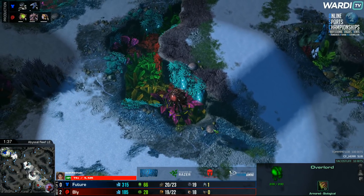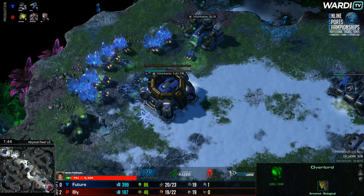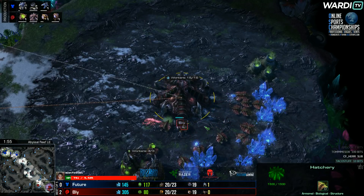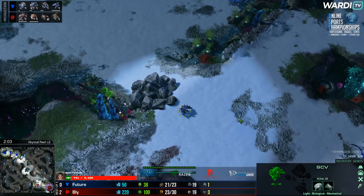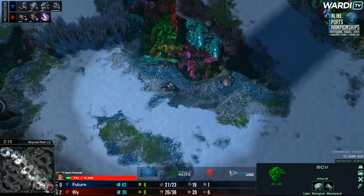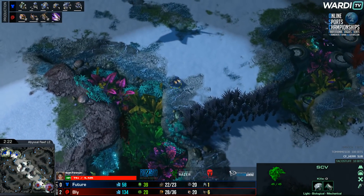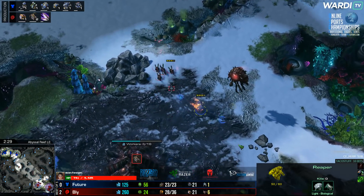Let's go into game number three of this series. CFHer, thank you for the sub during that last game. Bly finds himself on match point. This is the top left hand side — the blue Terran player is Future, going up against the red Zerg player from Team Expert, Bly. Game three of this best of five.